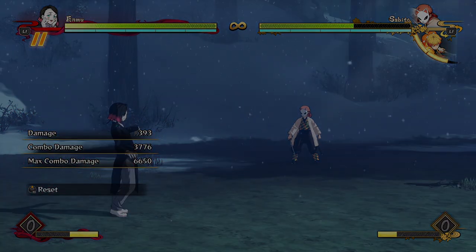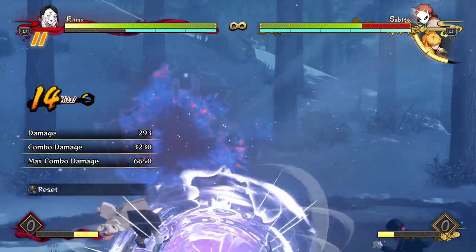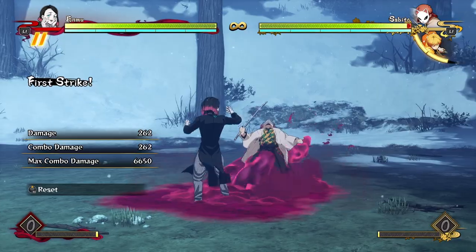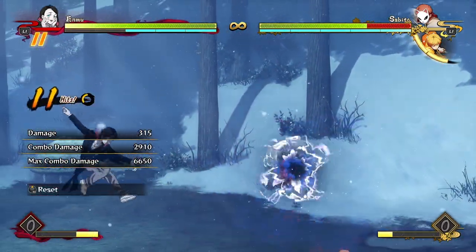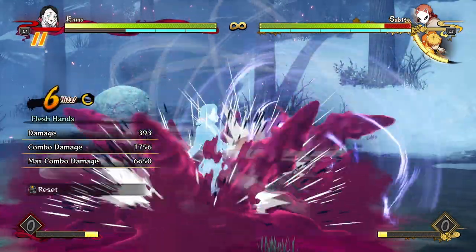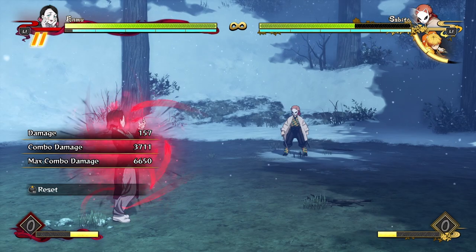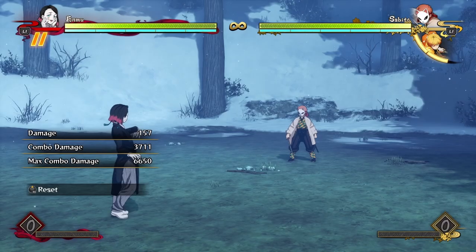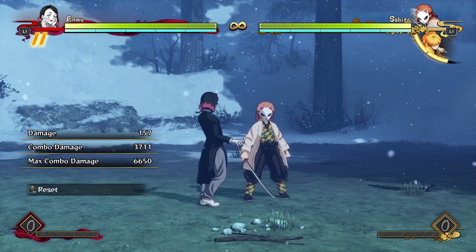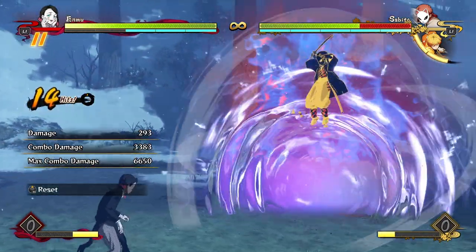For more damaging combos, you want to cancel into his tilt special a bit earlier to give more time in the combo. A combo I like is doing a few attacks, canceling early into tilt special, then going for a true grab. It's a very easy, flashy, satisfying combo with really decent damage for two bars. You can also go for something where you cancel off of your second-to-last attack string hit, and with a dash-in get about 3700 damage for two bars spent.